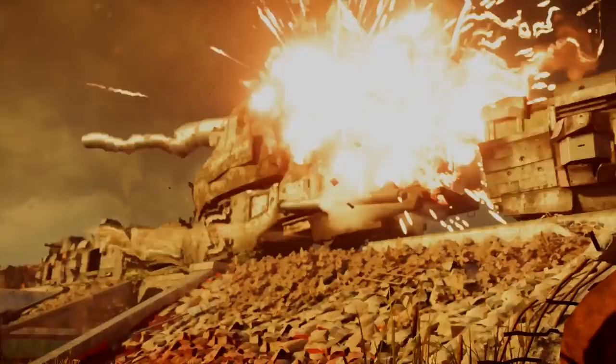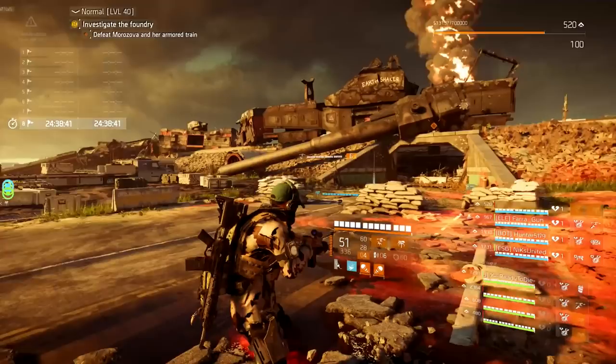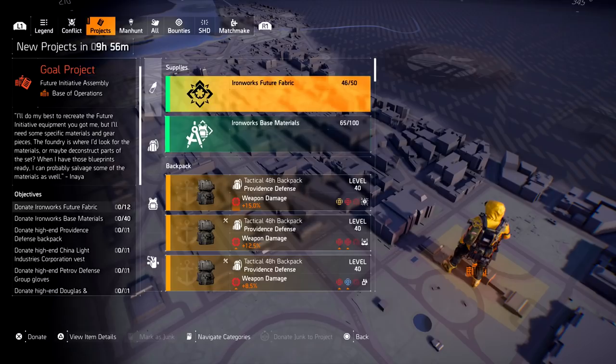The first thing you need to do is complete the raid — yes, you need to complete the new Iron Horse raid. Once you beat the Iron Horse raid, you will unlock two new blueprints. These two new blueprints will pop up in your inventory once you leave the raid.